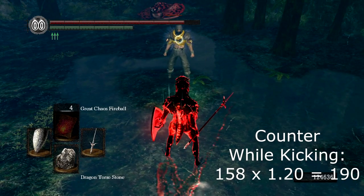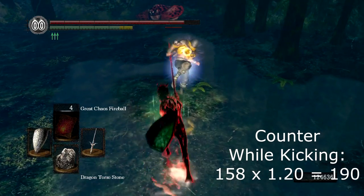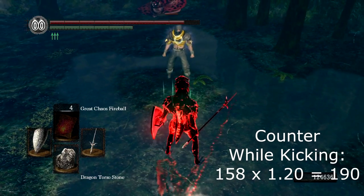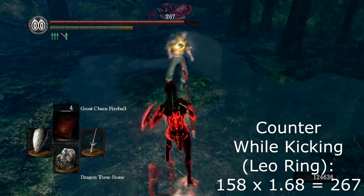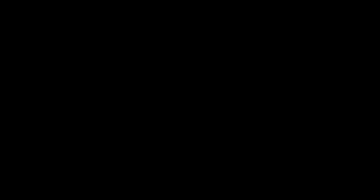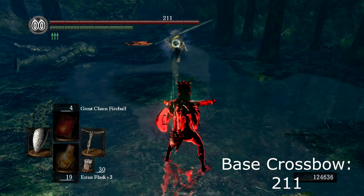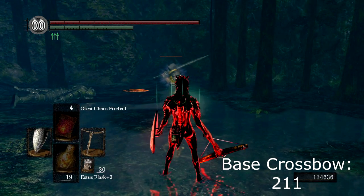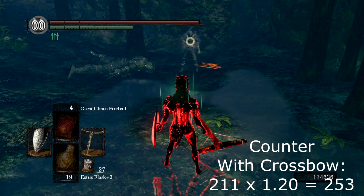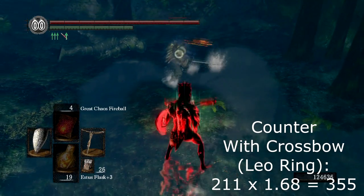Following my mnemonic that counter damage applies to actions that use R1 — here we have me doing the 190 damage with counter boost while he's kicking, and of course 267 with the Leo Ring equipped. This also makes sense because some weapons have special kick animations that are also attacks. Most people already know this, but we wanted to demonstrate that bows and crossbows are considered thrust damage weapons and therefore get the benefits of the Leo Ring. So first we're going to see the base damage, then the counter damage, and finally the counter damage plus Leo Ring boost.